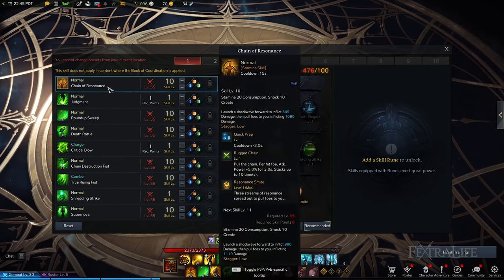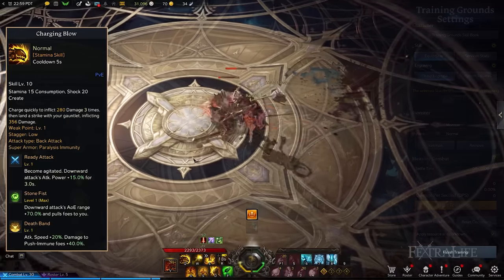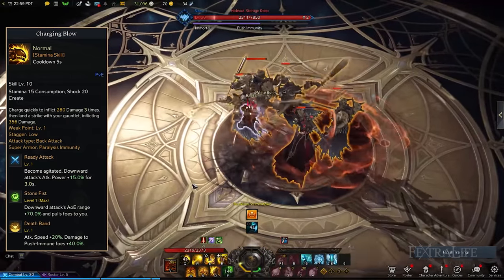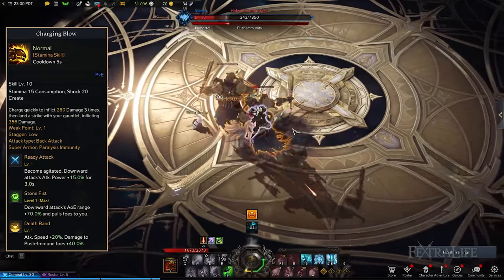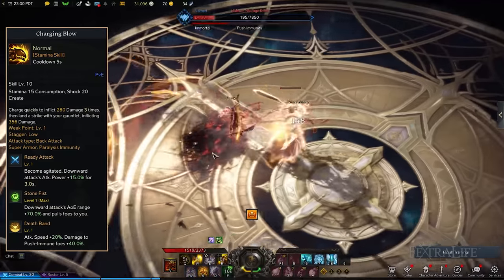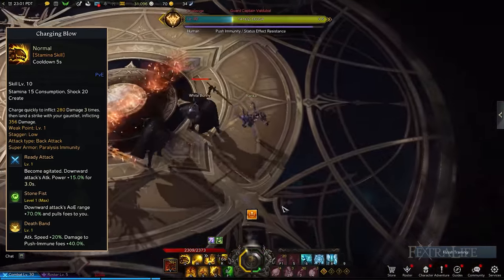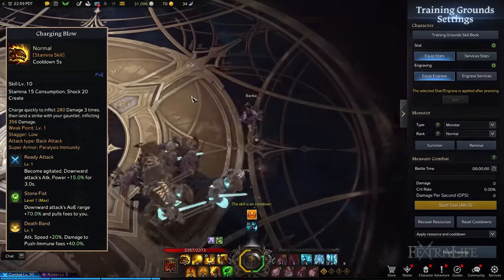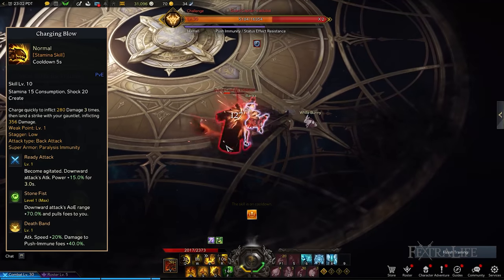Stamina Skills and Tripods: Charging Blow rushes towards enemies to deal considerable damage multiple times. Charging Blow not only closes the gap between you and your targets, but also temporarily buffs your attack power, thanks to the Ready Attack Tripod. The other upgrades to choose are Stone Fist and Death Band. These combinations widen your downward attacks' AoE, pulling groups of enemies together, and improve the damage dealt against push immune or stronger enemies while boosting your attack speed. Be sure to use Charging Blow when targets are within your line of sight, since you can easily miss them due to your high mobility.